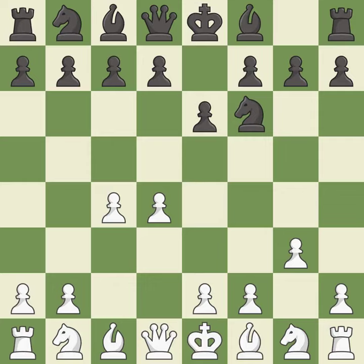The Catalan opening is a slower, more positional opening where white prepares to fianchetto the light-squared bishop on g2, where it will help control the center. d5 takes space in the center and attacks the e4 pawn.